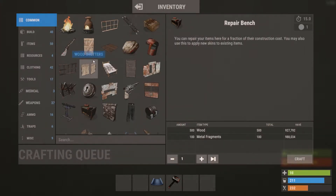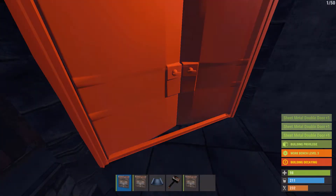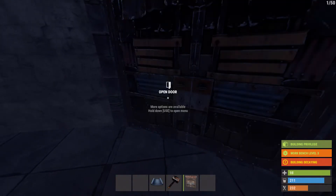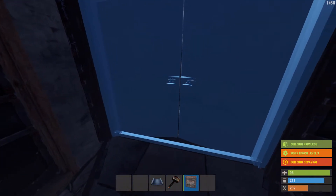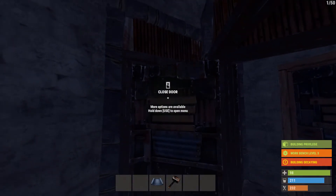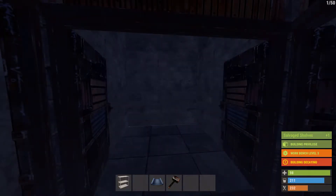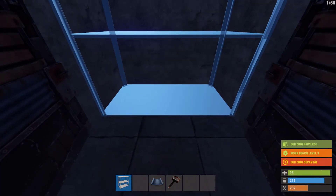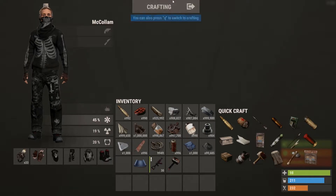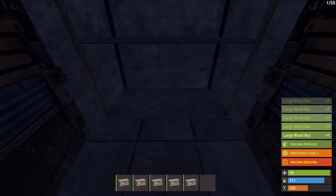Get a couple more, put one on that TC, then one going out this way, so you can pretty much leave these open constantly the whole time and always protect your TC. Go ahead and put the metal shelf up, and let's go ahead and get the five large boxes.